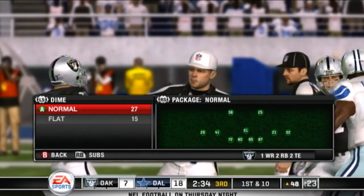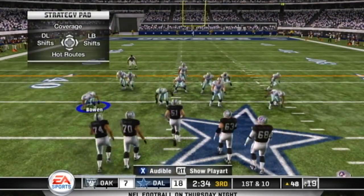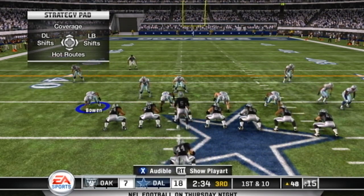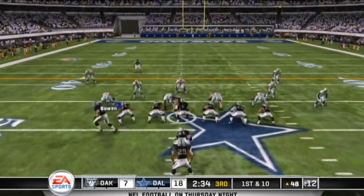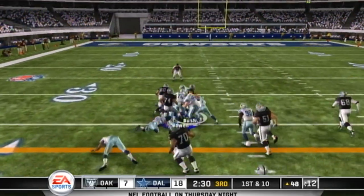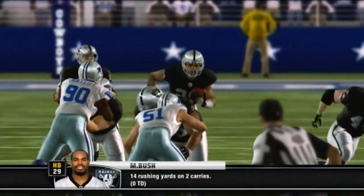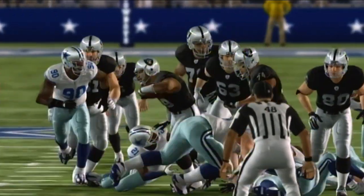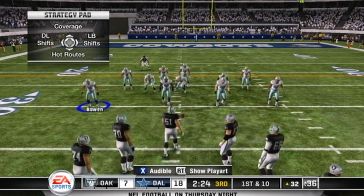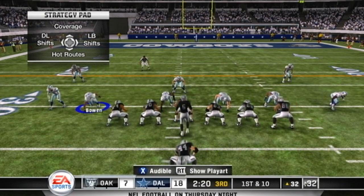Unbelievable — the field is 53 and a half yards wide and he still missed it. Maybe we have to send him to Canada. Inside handoff; he makes his way to about the 32. Nothing makes a defensive coordinator cringe more than seeing that kind of run, because it sets up play action — and there's almost no way to stop an offense if you can't stop the run and you have to deal with play action.